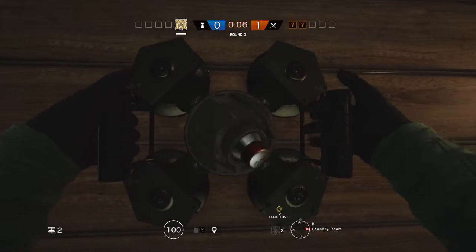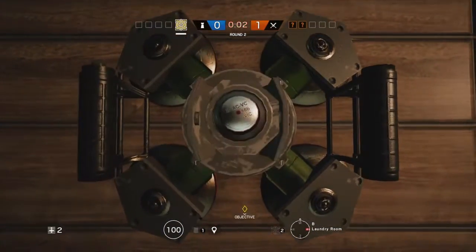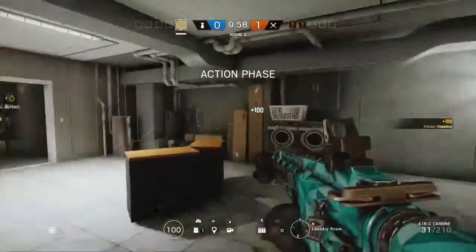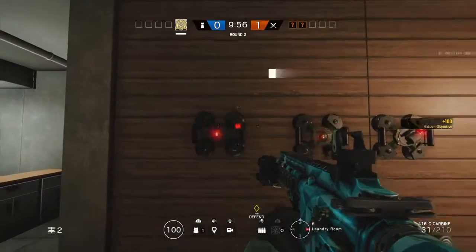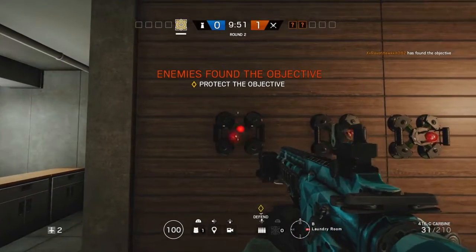Place all three Jaeger traps down in a row. Next thing you want to do after placing those down is back up to where you can still see the hole to pick up — back up as far as you can until you can see it.